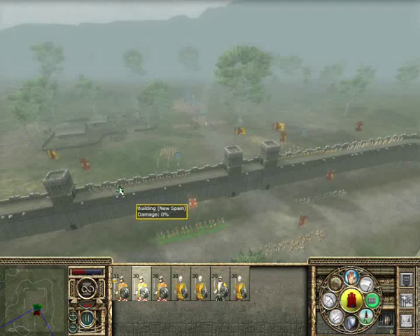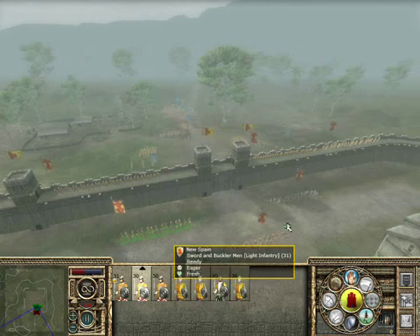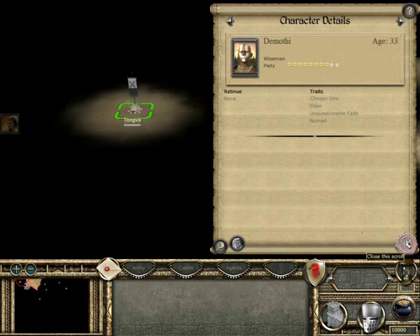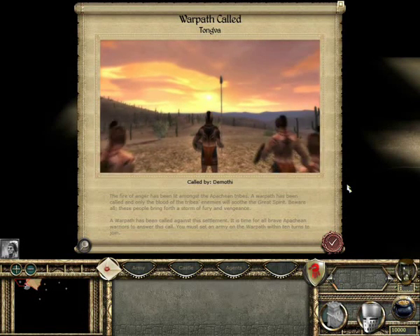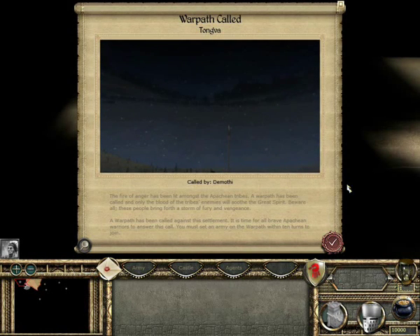The Apachean priests can call for a warpath, which serves the same purpose as a jihad from the original game and reaps the same rewards. The fire of anger has been lit amongst the Apachean tribes. A warpath has been called, and only the blood of the tribes' enemies will soothe the great spirit. Beware all — these people bring forth a storm of fury and vengeance.